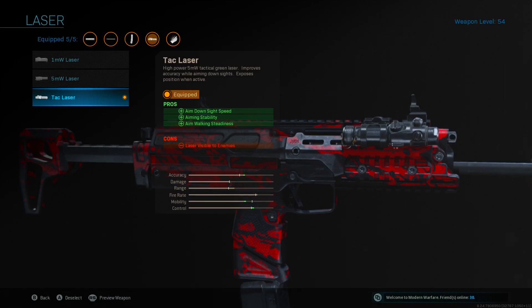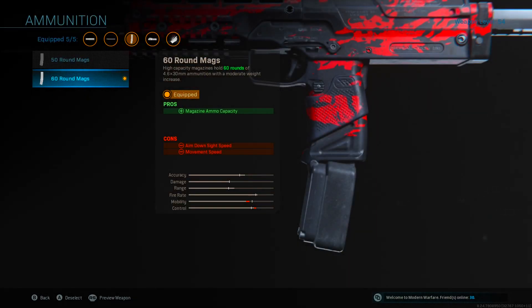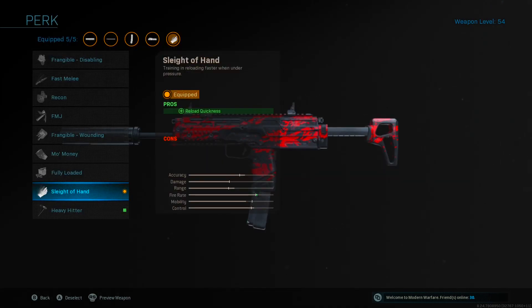The Tac Laser is very important because it improves aim-down-sight speed, aim stability, and aim walking steadiness, which helps at close ranges. Then for the next attachment on the ammunition, I like to use the 60-round mag so I don't run out of ammo. And for the final attachment on the perk, I like to use Sleight of Hand so I can play more aggressively and reload faster.